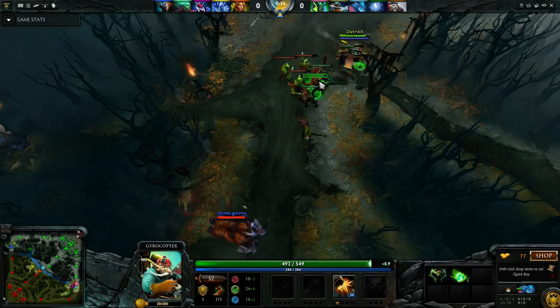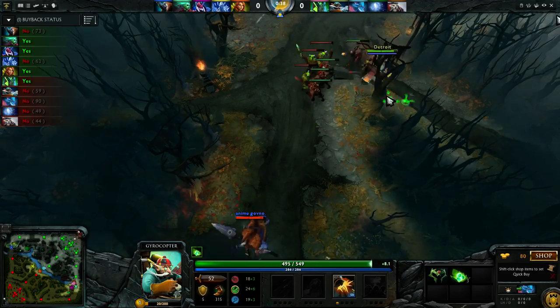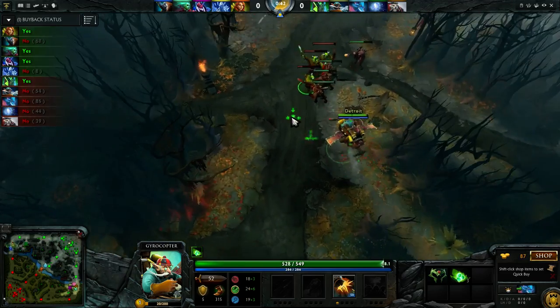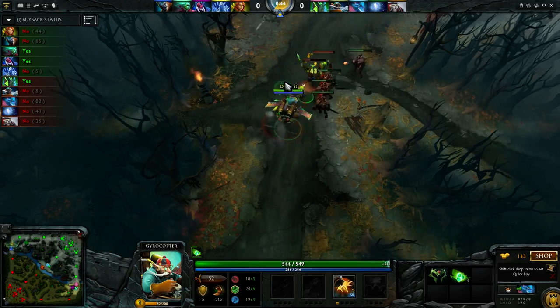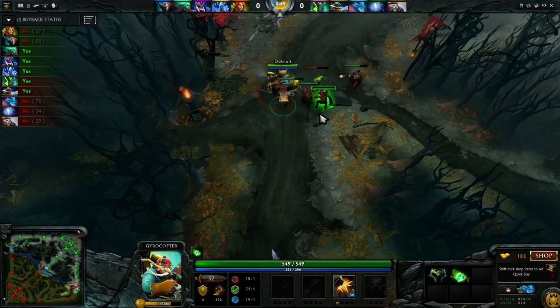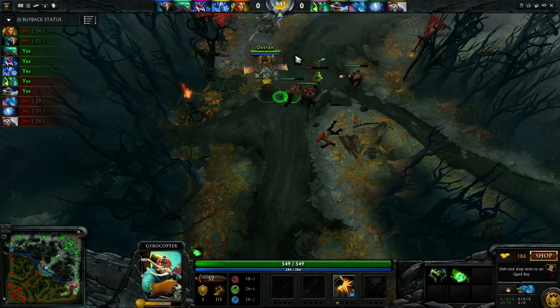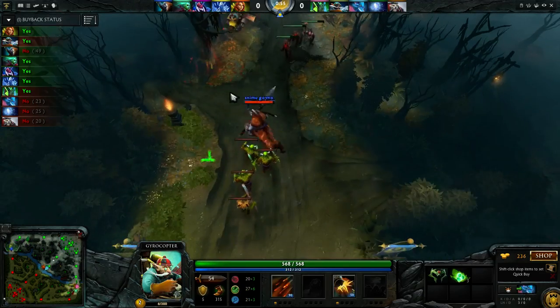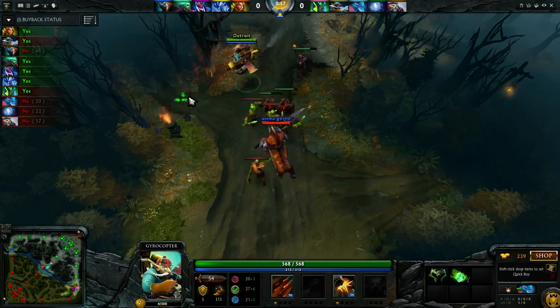The other build you could go for is going for a Circlet, then some Tangos, and then rushing out your Basilius. That's also really good — much better if you're in a more traditional dual lane. But since I'm with Wisp, I know he's going to be doing a lot of pulls, so I know I'm just going to be 1v1, which makes the Wraith Band build really good.